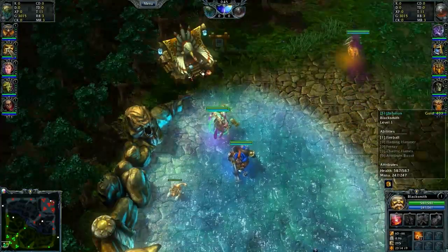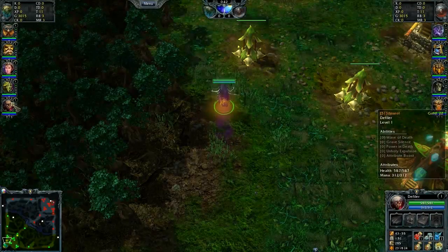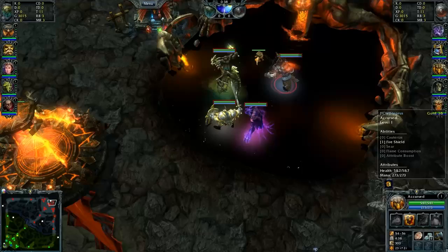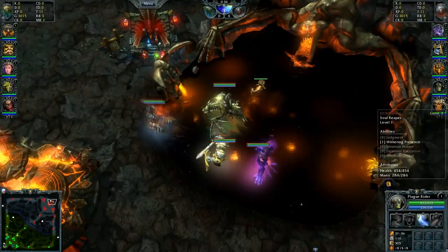Starting with Team 5-1: Engineer, Blacksmith, Ophelia, Slither, and Defiler. Against ICW: Soulstealer, Jeraziah, Accursed, Plague Rider, and Soul Reaper.